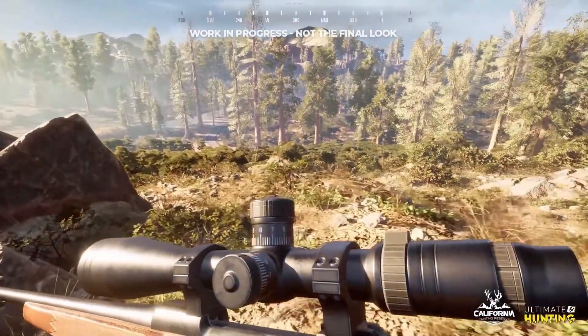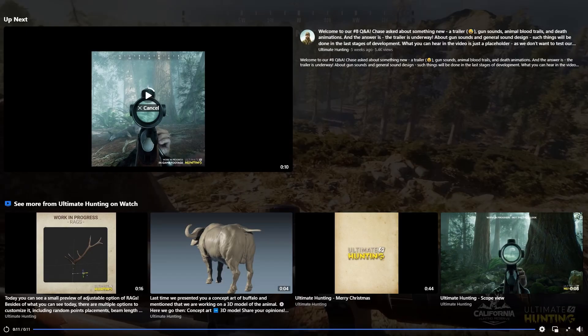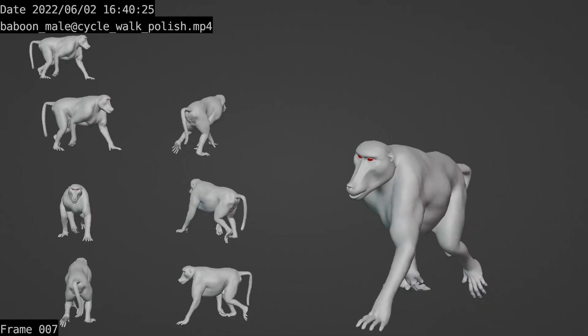Raphael has been so kind to give us the opportunity to share some of the work in progress with one of the animals on the savannah — the baboon. This is how the male baboon is going to look while walking. The animations are obviously a work in progress. I can't wait to see the finished model, because I love being given these kinds of opportunities to see behind the scenes, and I'm so happy I get to share it with you guys as well.